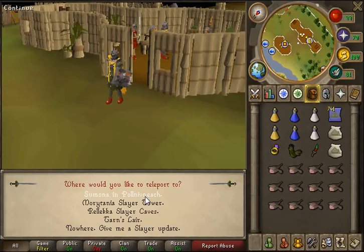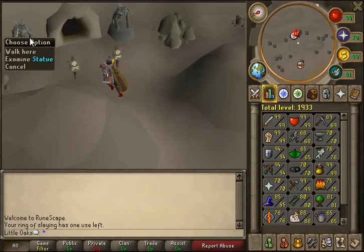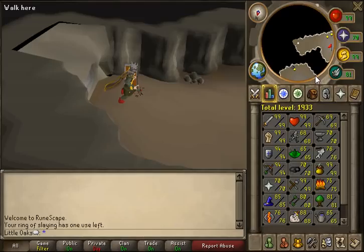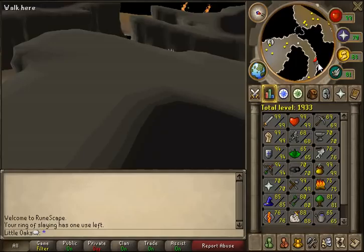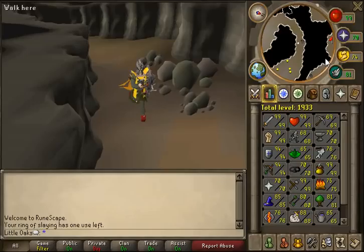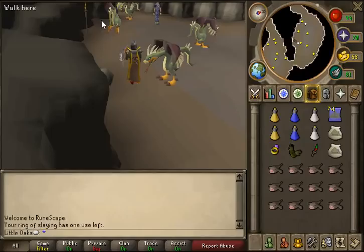To get there, you rub your Ring of Slaying and go to the Relekka Slayer Caves. Now that we're in Relekka, we just need to run completely to the other end. There's an Obelisk if you haven't recharged your Summoning points. If you have 81 Agility you can jump across the Chasm. It's a really long run, but basically you just follow this path.